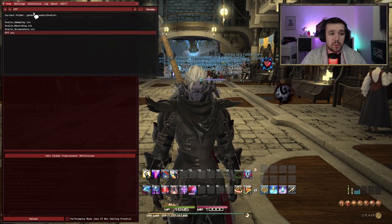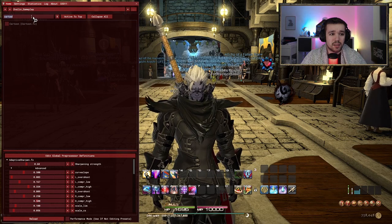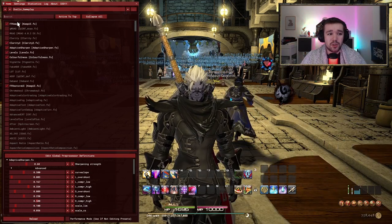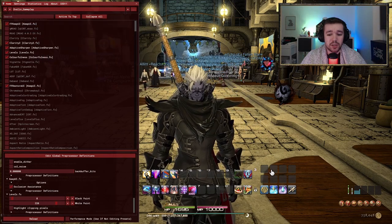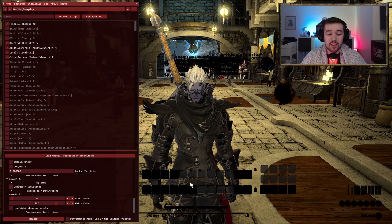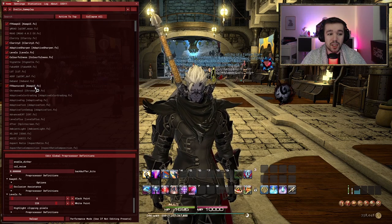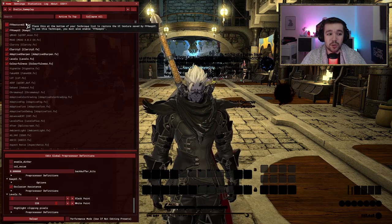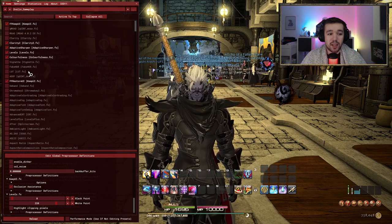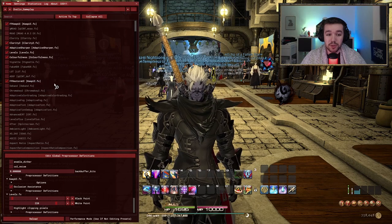It's very important when you create a new profile that you use the one called Keep UI — that keeps how your UI is supposed to look — and also Restore UI. When you use all these different options it can screw up your UI, so it's very important that Restore UI is at the bottom of your list. If you put it at the top it doesn't work; put it at the bottom and it works. Start with Keep UI, end with Restore UI, and your UI won't get affected.